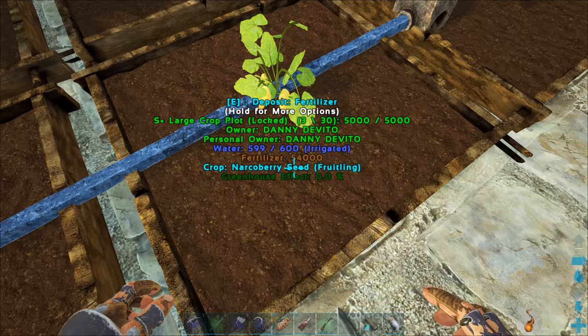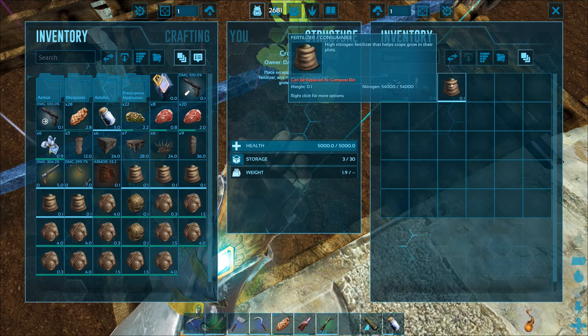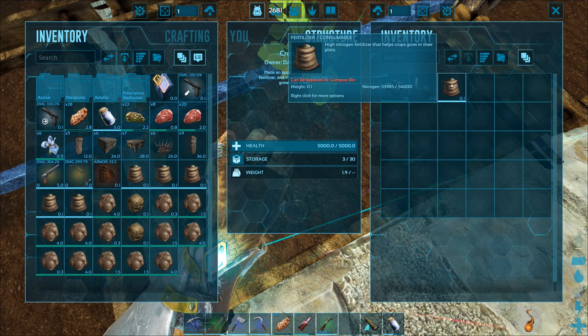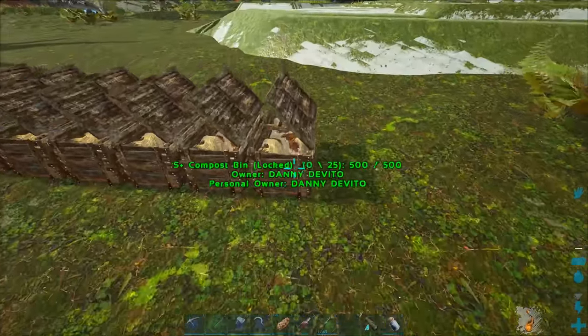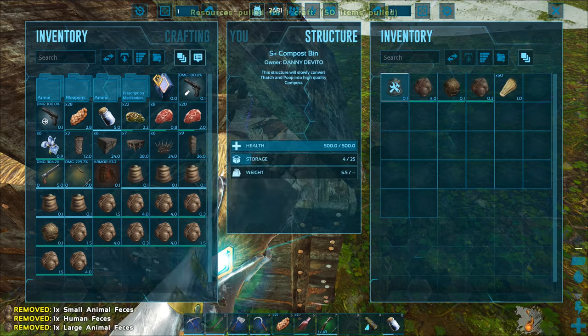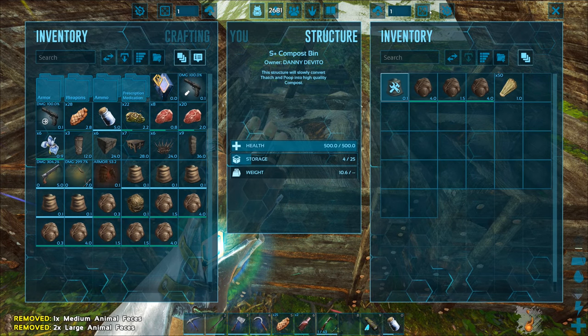One unit of fertilizer does 54,000 nitrogen points — well, not 54,000 anymore, it just went down about 15 points. Either way, having one fertilizer is a lot better than having raw feces, which is why I've got these compost bins so I can turn poo into something more efficient. Just need to throw three of these in at a time along with 50 thatch.